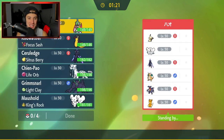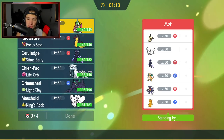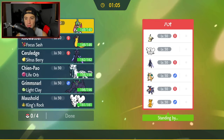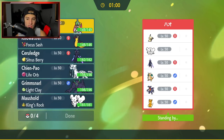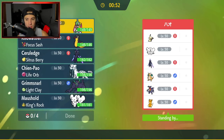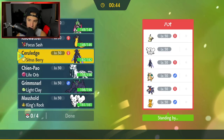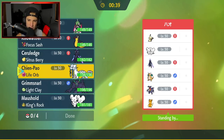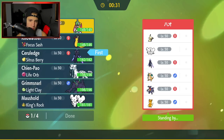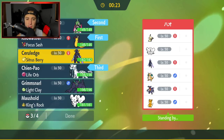First match — we're going up against a similar team. We're both rocking Ceruledge, and we both have a Maushold. Our opponent is also rocking Mimikyu, Dragonite, Garchomp, and Palmon. Iron Valiant's going to be really good because Fairy is super effective against a few of these guys. I'm thinking Chien-Pao and Iron Valiant as a lead, or I could go Grimmsnarl and Ceruledge. Let's go Kilowattrel and Iron Valiant, try to get some speed, and then go Chien-Pao and Ceruledge in the back. I think it's going to work really well.